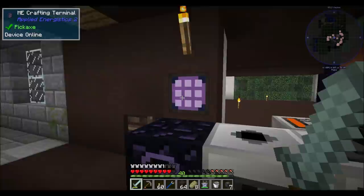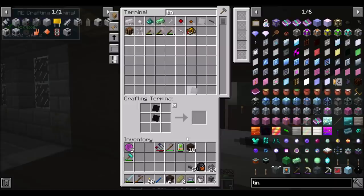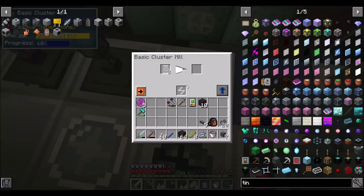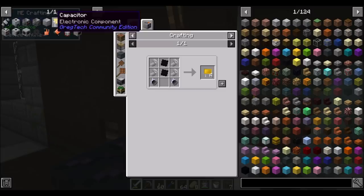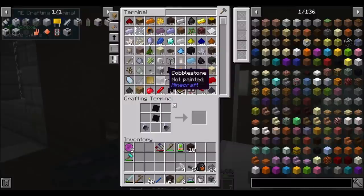We need tin alloy foils, which is a tin alloy plate. Let me just make all these in that new machine over here — the cluster mill. Wait, weren't you tin alloy foils? Tin foils — ha! Tin alloys! Fluid solidifier, alloy smeltery — tin dust and iron ingot. Today I learned — foolin' me! Hopefully it doesn't have to be dust. Yay, it doesn't.